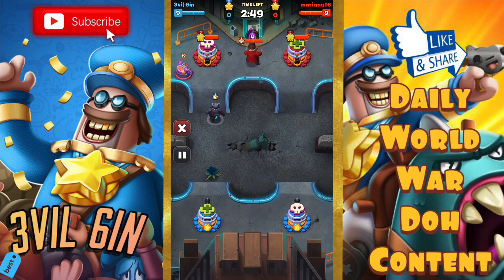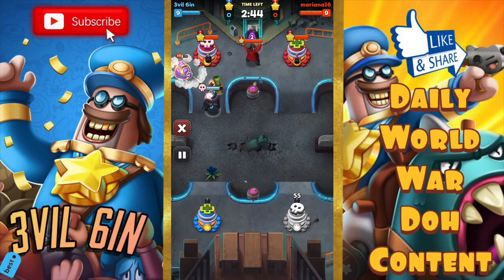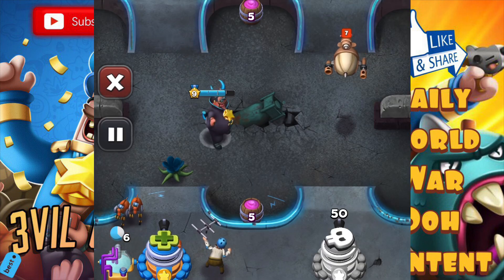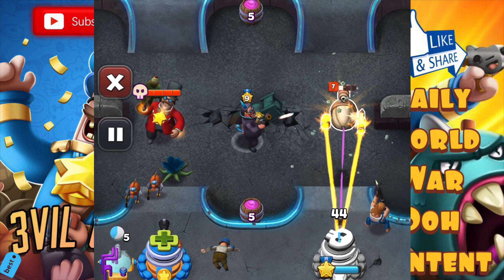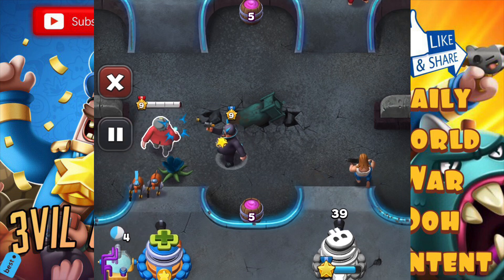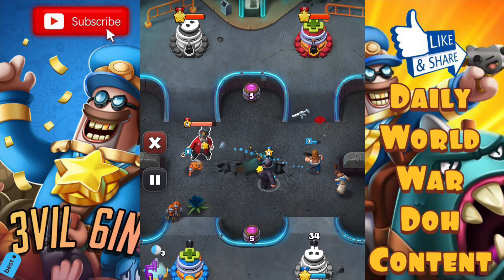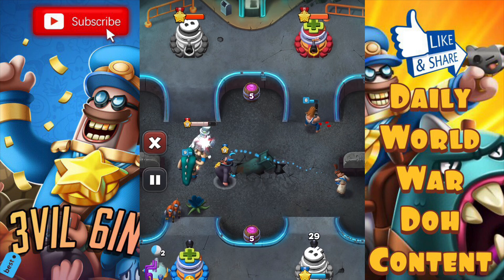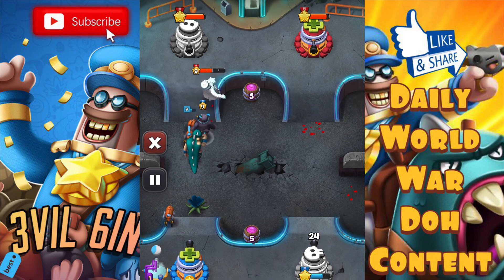Thank you guys so much for watching the videos, smashing the like button, and commenting down below — we are growing so fast. Okay, here we go. We have Fish Tank on the left — he's about to take that out, no he's running away. We're taking out his Buck; his Buck just got melted. Our Buck's on the right tower but he just melted it right there.